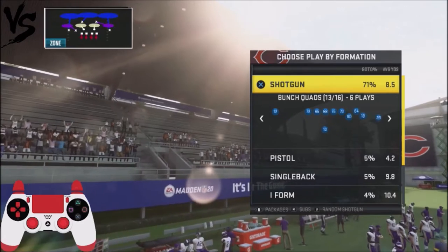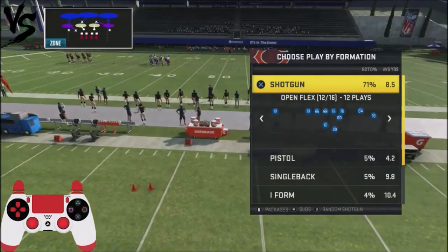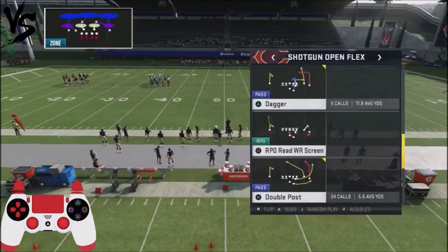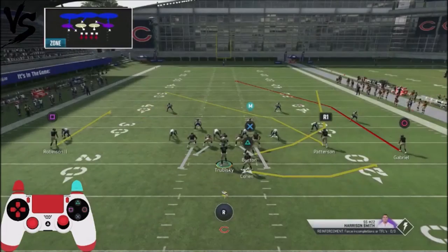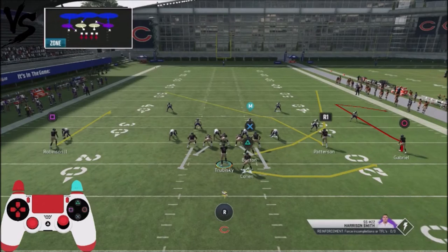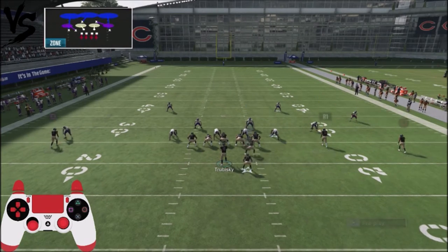I want to show you how this Double Post play is very effective against Cover 3. If you've got an opponent that runs a lot of Cover 3, and if he runs Cover 3 match, you're going to get a one-play touchdown just because of how this play is set up. Let me show you the setup of this play against Cover 3 and why it's so effective. It's out of the Shotgun Open Flex, and the play we're looking at is the Double Post, run against random Cover 3s. We're going to do a Deep Comeback route with Gabriel, and that's going to be the area of the field we look to.